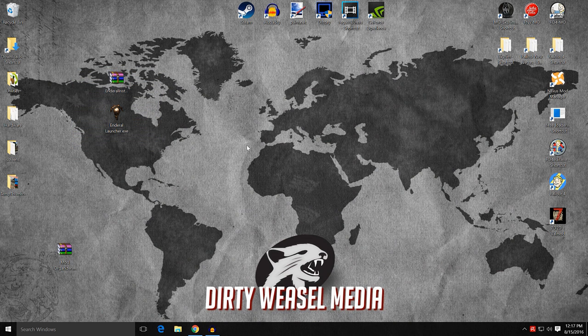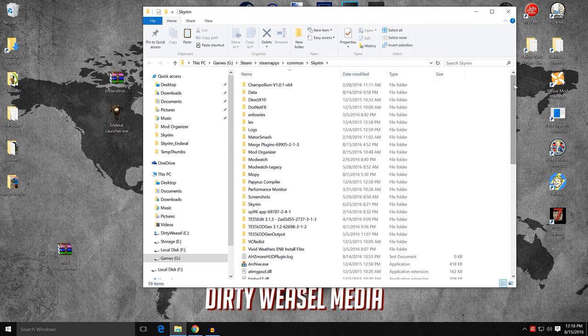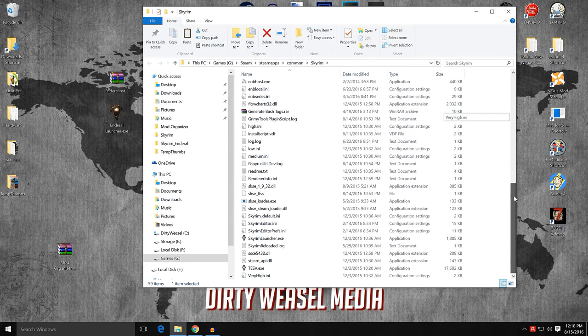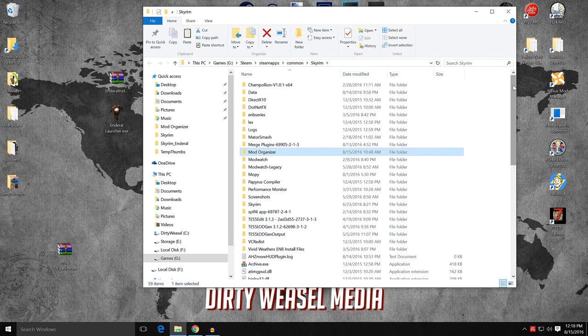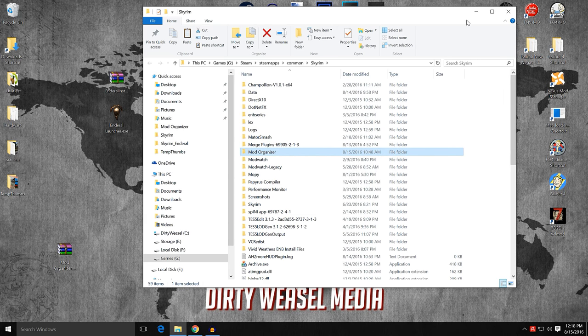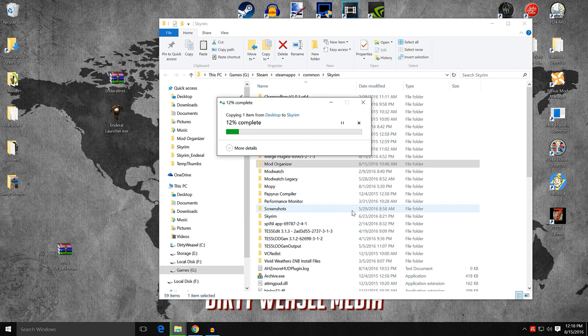We have both files right here and we are going to need to install them. I have my Skyrim folder ready to go — you can see this is my default installation for Skyrim. It already has Mod Organizer installed and a bunch of other things I use all the time. I'm going to drag the zip file in here and it's going to copy over. There is a reason for doing this, which we'll discuss in a second.